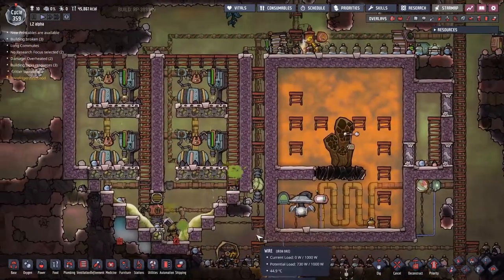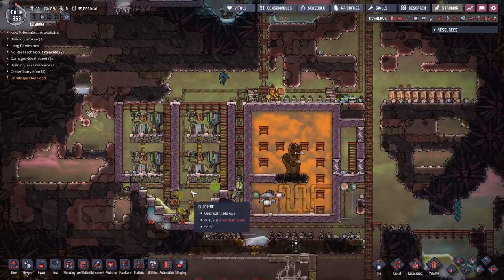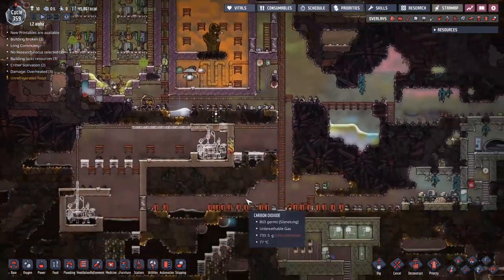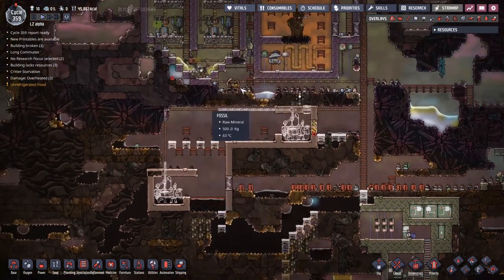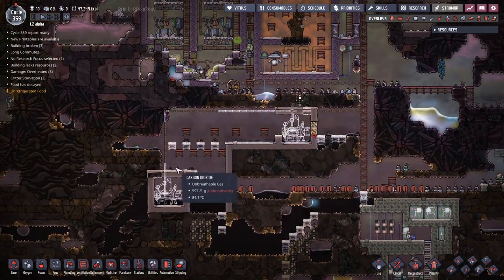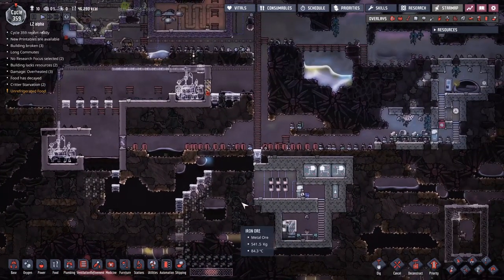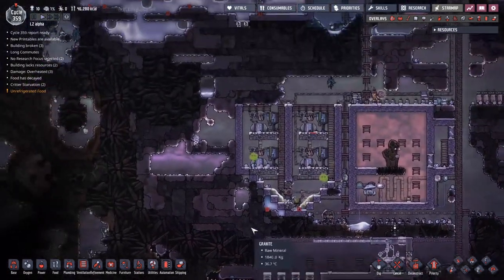I was kind of expecting these to have some sort of overheat issue at some point, but we seem to be doing OK for the moment. I can definitely see us ending up building some sort of cooling plant in the middle of here, because I want to have all the crude oil spilling out and going down, passing over the metal tiles and then coming back up this side as petroleum. So I definitely see some cooling plant being made in the center.